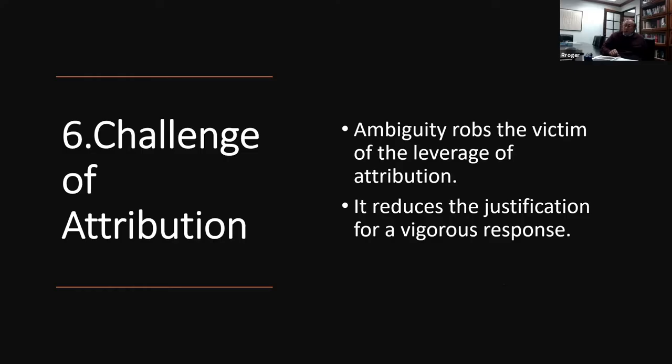The sixth characteristic is the challenge of attribution. There's uncertainty and complexity in not knowing where attacks are coming from or who is responsible. The ambiguity robs the victim of the leverage of attribution. If a Baltic state is attacked in a cyber attack, it's difficult to have a vigorous response — nobody wants to get involved when we're not sure who the actual attacker is, and it prevents the victim state from responding vigorously.